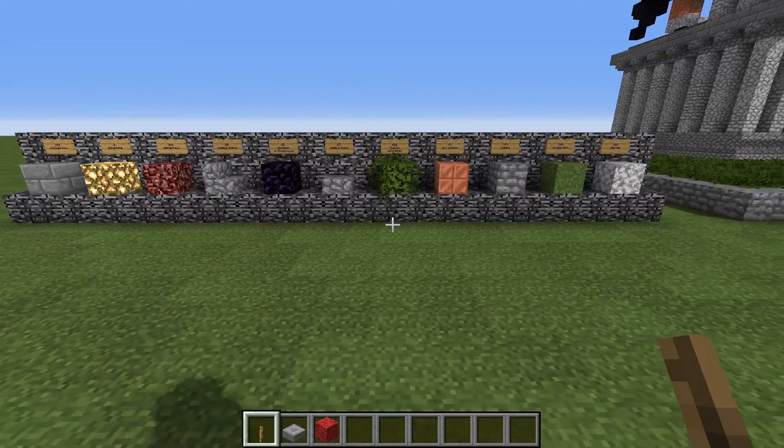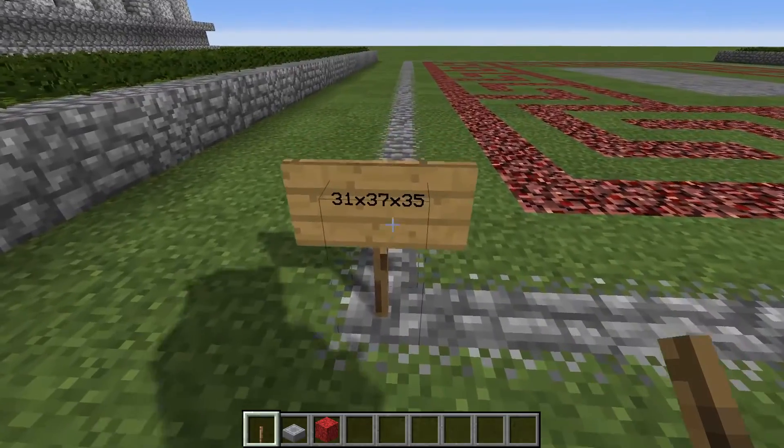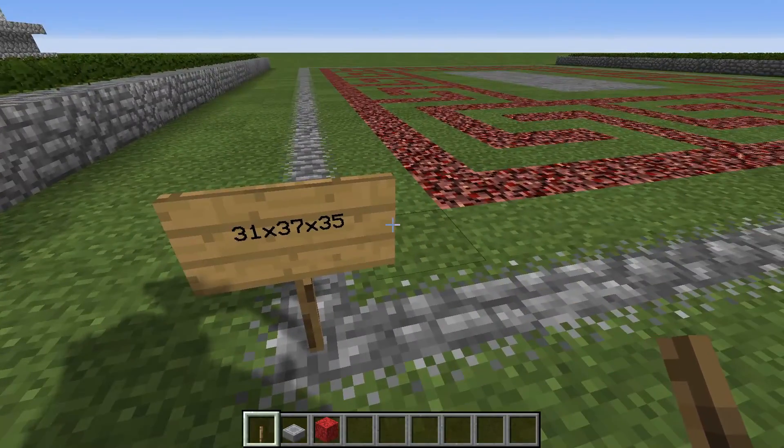So all told, not too bad — you may already have all that available. The dimensions for the statue are as follows: it is 31 blocks wide across the front, 37 blocks long towards the back, and 35 blocks tall.